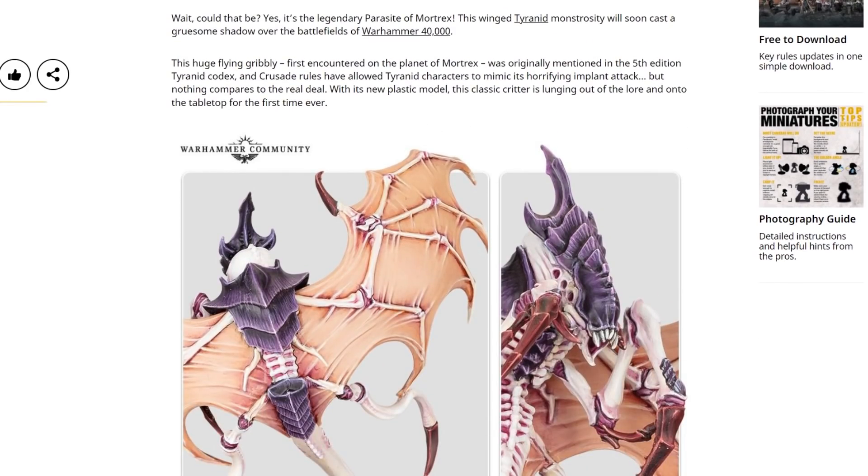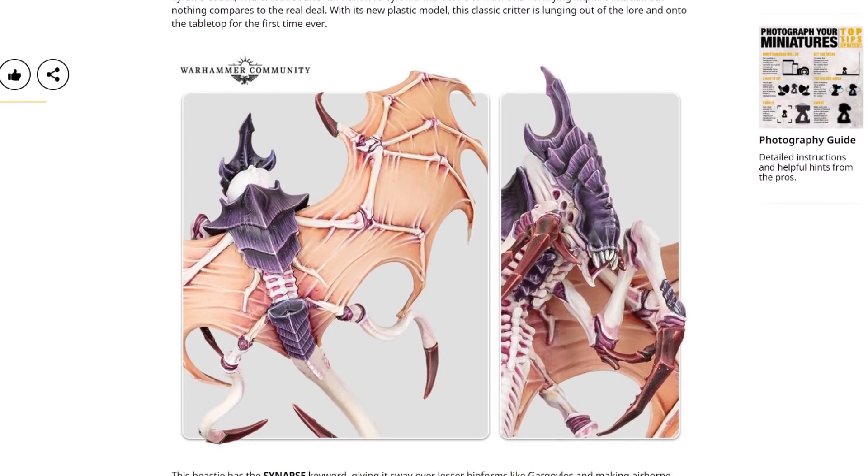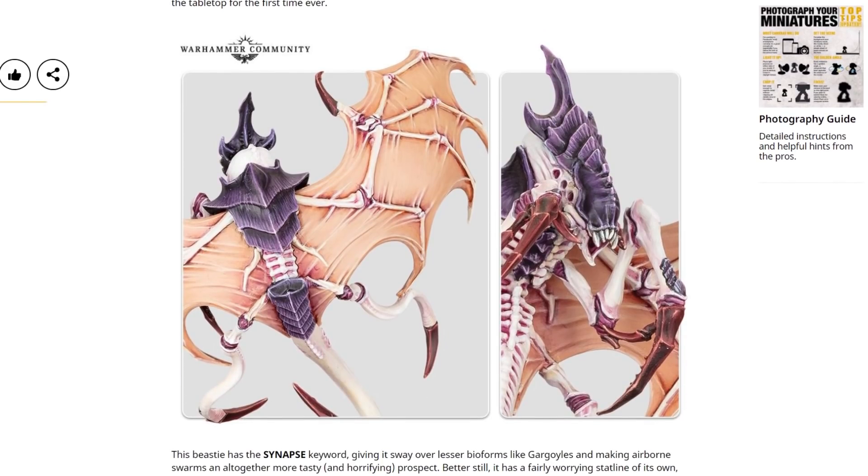This is the Parasite of Mortrex, first originally mentioned in the 5th edition Tyranid Codex. The Crusade rules have allowed Tyranid characters to mimic its horrifying implant attack, but nothing compares to the real deal. This is the first version of an official model. That face is really grim — I think it's the lack of lower teeth; you've got these big fangs at the top but nothing at the bottom. The baby legs thing is really looking prominent now from the back. I do like the way they've painted the back though — all the pink around the back of the wings, coming down from the main body and around those legs, it looks like it's been stretched or bruised.